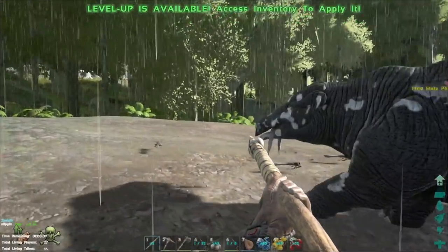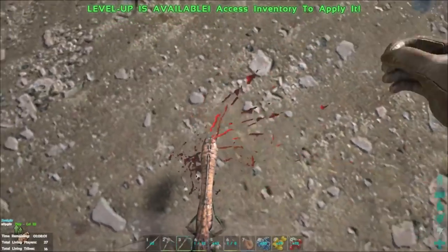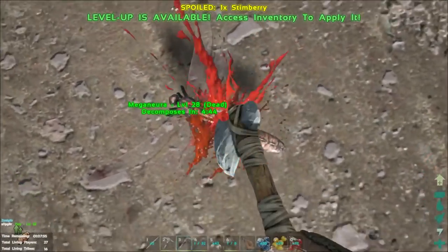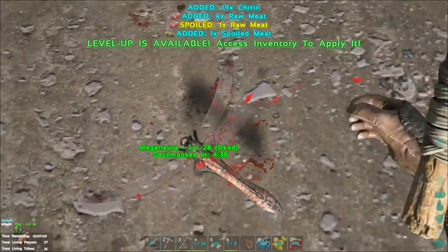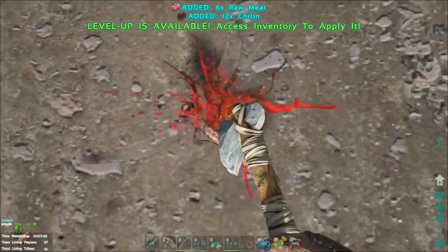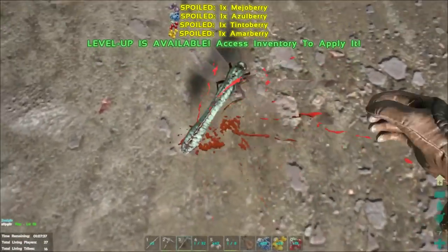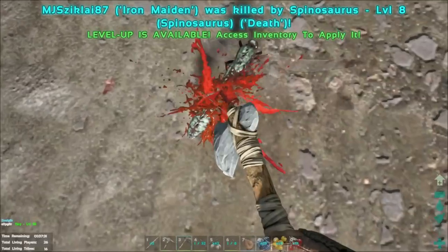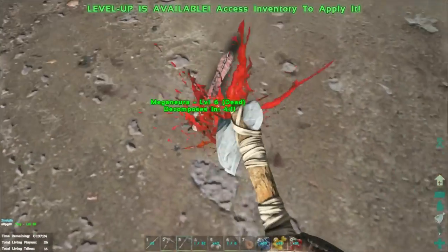I'm not getting anything — can you? I thought you could. Am I having a brain fart here? Harvesting — I think it might be a lag thing, or they might have turned it off. Nothing's happening. Yeah, that's kind of weird. I'm getting 19 chitin. It just takes a little while to show up — it's lag. 12 more chitin, 27 more chitin. Just keep wailing on it. I'm not getting anything, man.